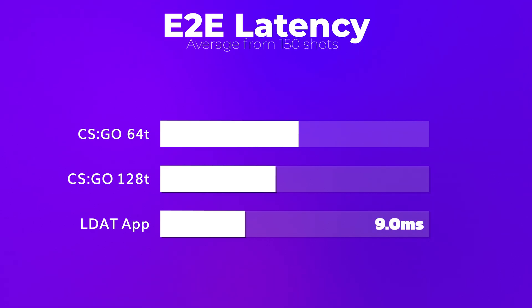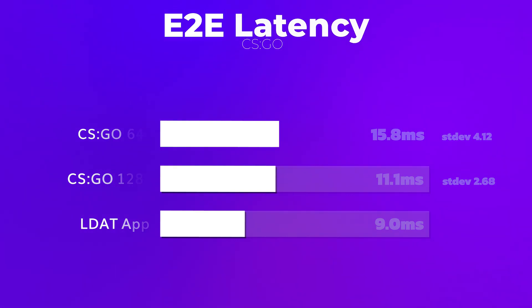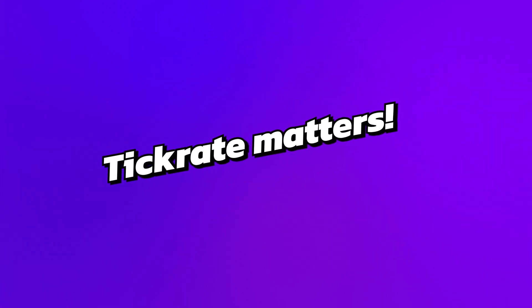As an example, with the LDAT application I have 9 milliseconds of end-to-end latency. With CSGO and 128 tick, I have 11.1 milliseconds. With CSGO at 64 tick, I have 15.8 milliseconds. So tick rate definitely matters in how responsive the game feels for you.